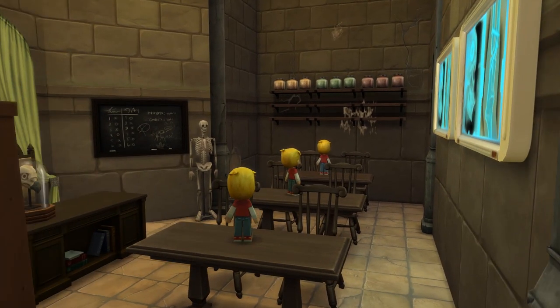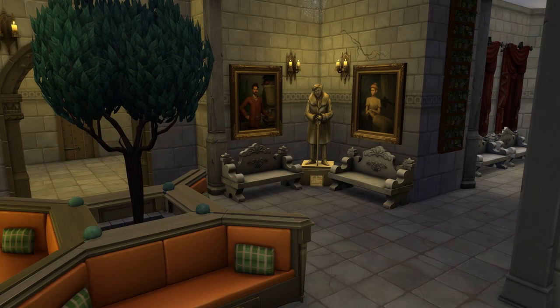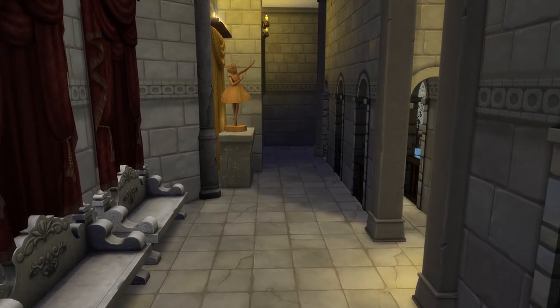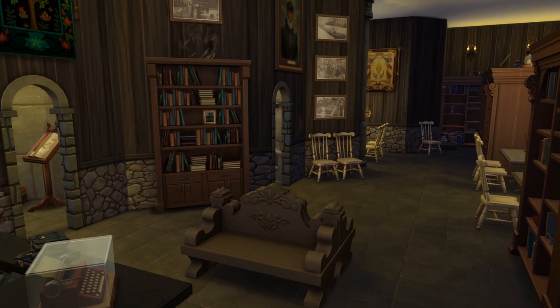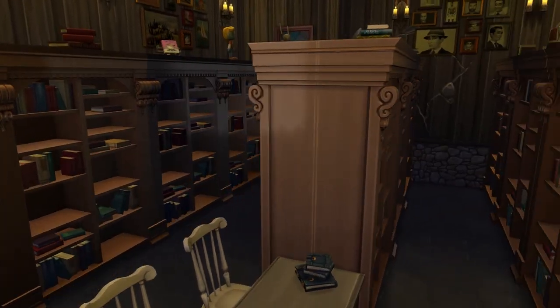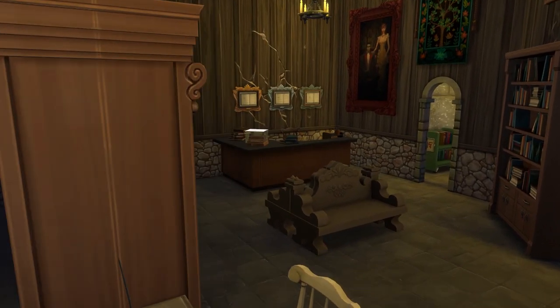And this is of course the Muggle Studies classroom. Then from the sitting area again, we are going through to the courtyard. There are a few FPS issues here as well, which is not actually a surprise with this size of a build. This is the library — I actually like this area a lot. Those bookcases took me ages to line up; they go pretty well, but they have like an empty space in between them when they're back to back.